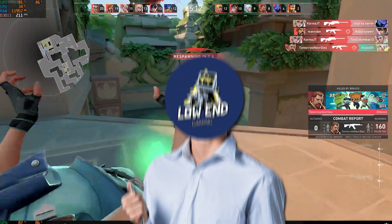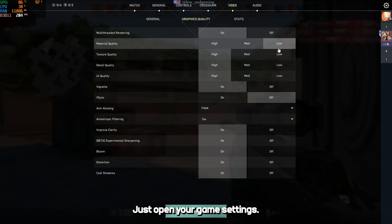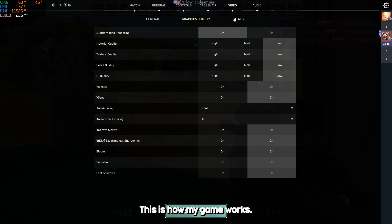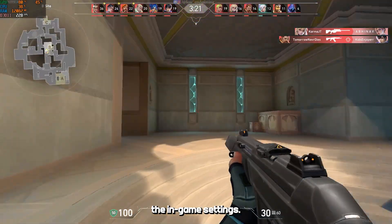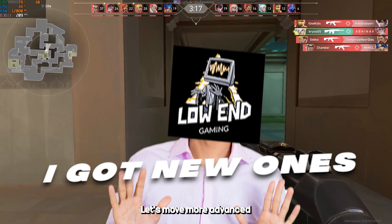Like always, first we start with the in-game settings. It's easy — just open your game settings, go to graphics, and change all the settings to lowest. This is how my game works after changing the in-game settings. But I know you know these cheap tricks, so let's move to something more advanced.